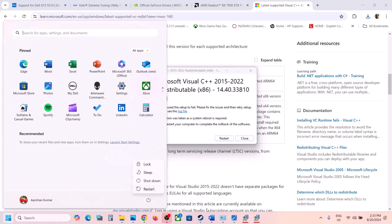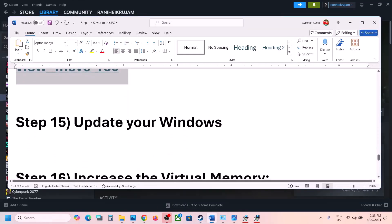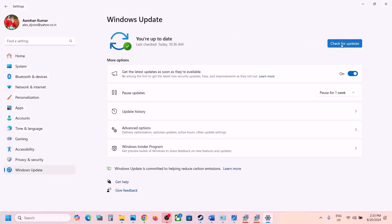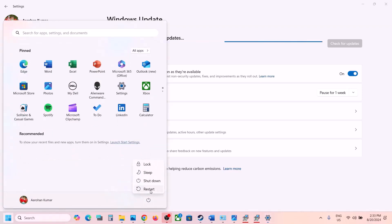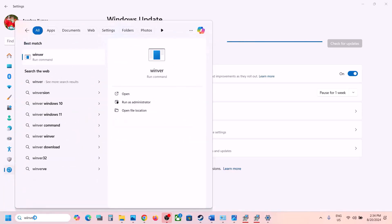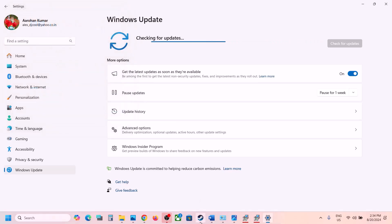Update your Windows to the latest version. Go to Windows Update (or Update and Security) and click Check for Updates. Install all updates and restart your computer. For Windows 11, update to version 23H2 — you can verify your version by typing 'winver' in the Windows search box.